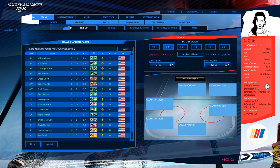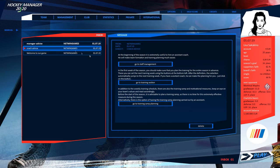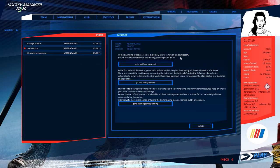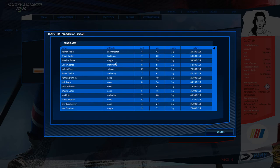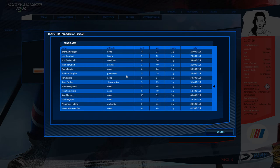Let's look at our inbox. Welcome to the game — you can pick this up on Steam. We have staff management, training and camp planning, and some manager advice. The coach advice says it's useful to hire an assistant coach at the beginning of the season. Going to search for a coach, we can see different attitudes: authority, tough, tactician, scholar, game lover, and their salaries as well.